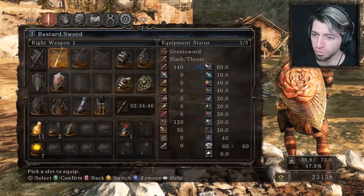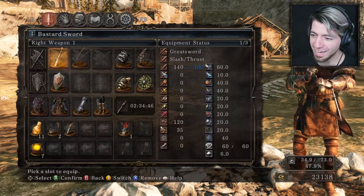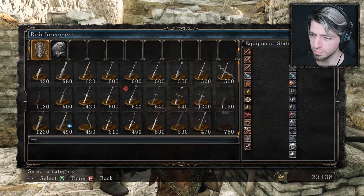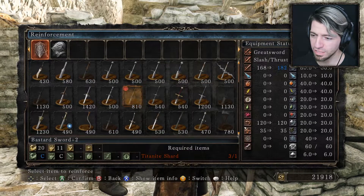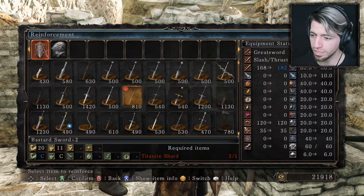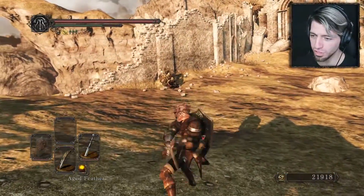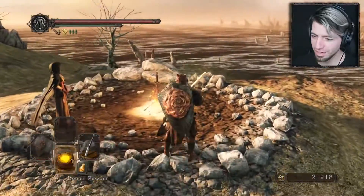I've decided to go for a bit of a weapon upgrade. I'm going for the Bastard Sword, and I'm going to try and upgrade it as much as I can. I don't know if I can upgrade it any more than I already have - we'll soon find out. So let's upgrade this as much as we can. We need some more Titanite shards - we need three Titanite shards and we've only got one. So yeah, this is a great sword, but it's kind of a middle ground. It's not the kind that is humongous. So let's take it for a spin.